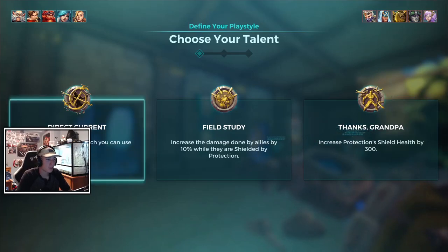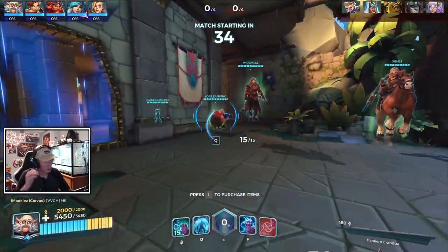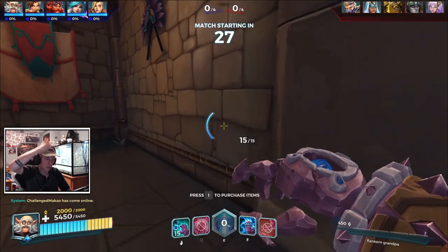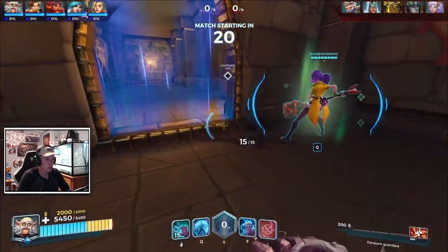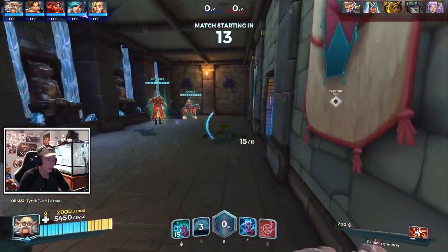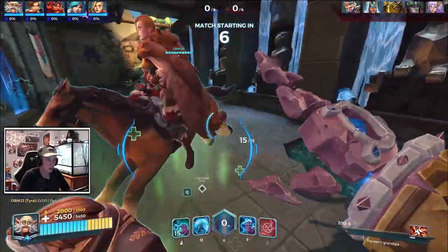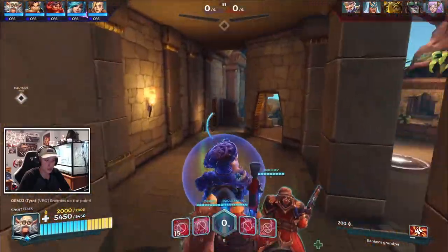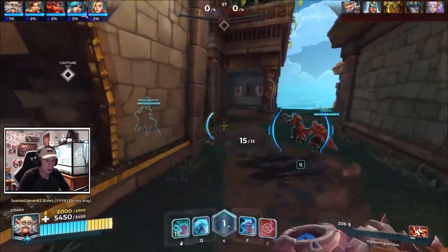All right guys, here we are in game. We're going to be playing Direct Current with the flankum grandpa build. We just want to be very supportive of the flank — we're going to hit them with Nullify and then just let the flank get a free kill. We'll start out by buying some Cauterize. Chronos is great so we'll definitely get it, but we don't need it super early. We'll follow around the flank and let them do their thing, and if that doesn't work we follow the damage. This is also great defensively because Nullify has such a far range — it's really crazy.